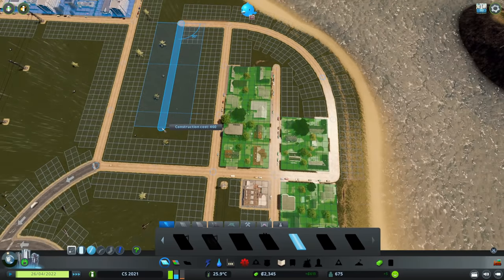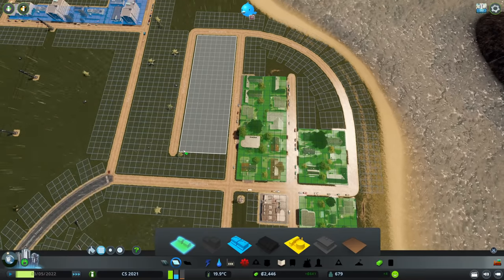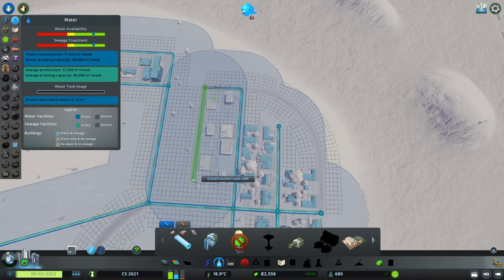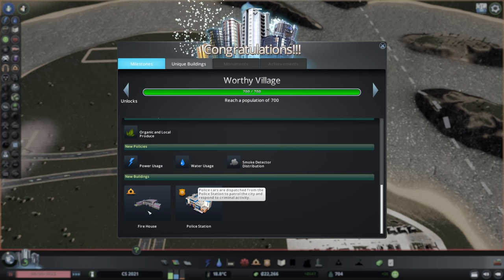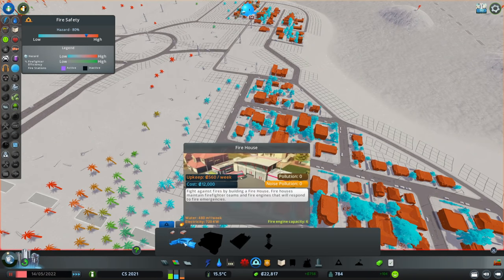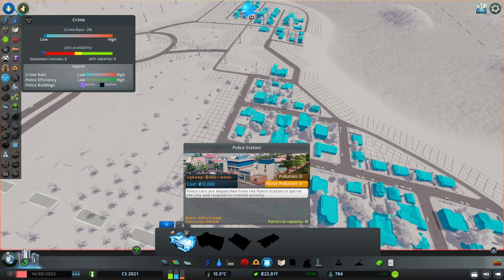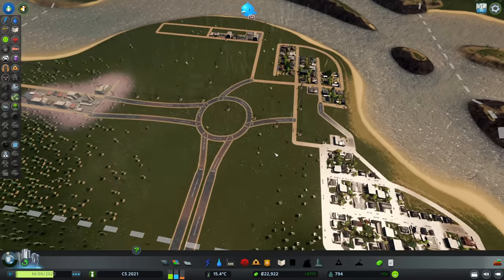At this point, I'm actually ready to zone another row of residentials — I think we're just gonna do the inner part right there, and obviously give them all the services as well. Just like that, we have reached the status of Worthy Village, giving us the police station as well as the firehouse — two more things we have to take care of. The firehouse already costs 560 a week and the police station costs 480 a week, so I'm only gonna start placing those once we actually get problems.